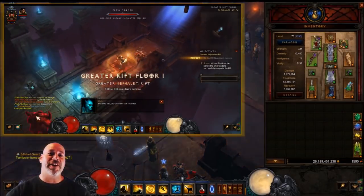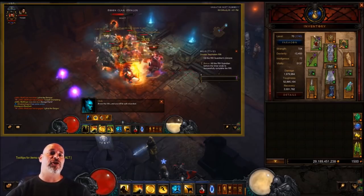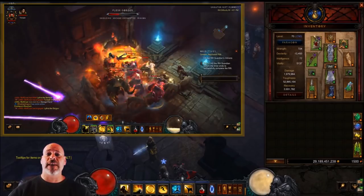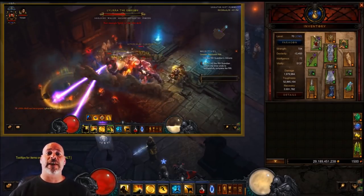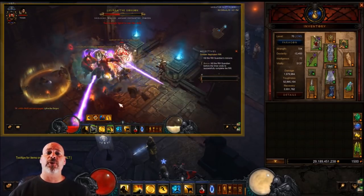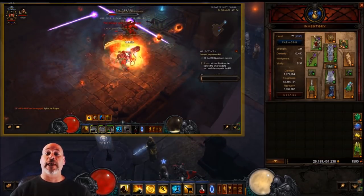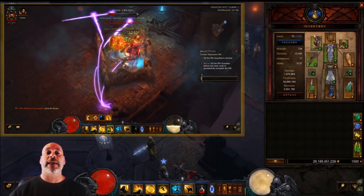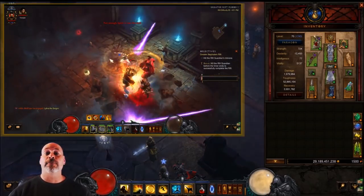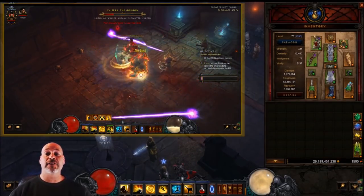Hey ladies and gentlemen, Wolf Crier here, welcome to another build guide for the solo monk in patch 2.6.1 season 12 in Diablo 3. This build guide is for the Sun Wuko's Lashing Tail Kick build. I have to give some thanks to Tagora Gaming — make sure you check out his Twitch channel — he enlightened me on this version of the build, which is much more reliable than what I was testing on the PTR.